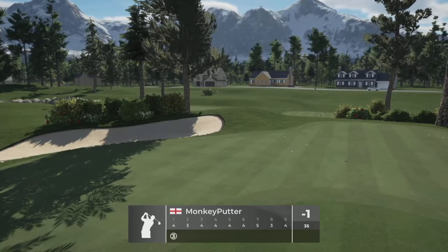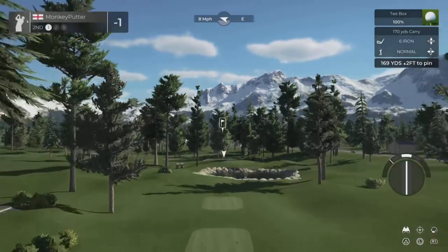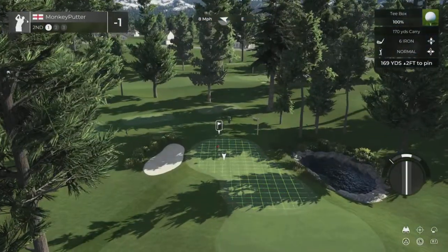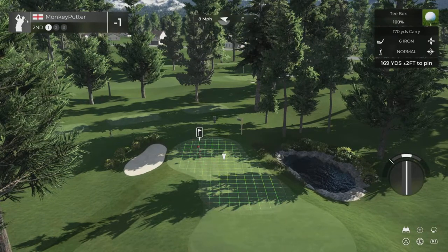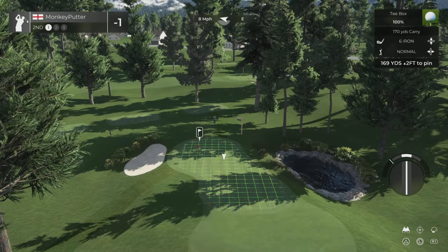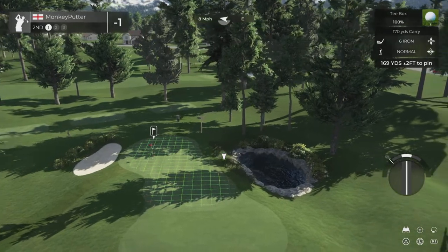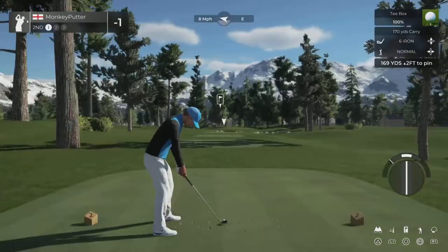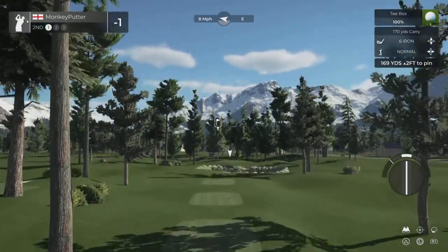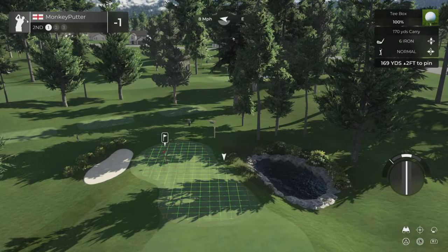Quickly looking at the scorecard, we've got a par 5 at the 7th, so only one par 5 on the front 9. The second is a par 3 at about 170 yards. Small target again, water hazard just to the right of the green and a bunker on the left. Tricky little shot this one.